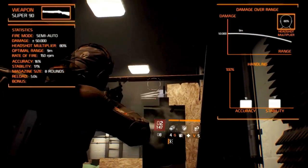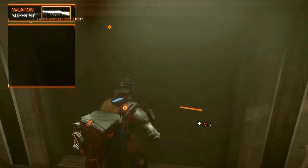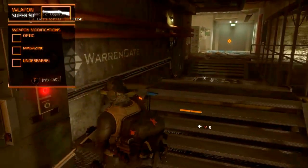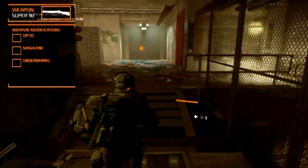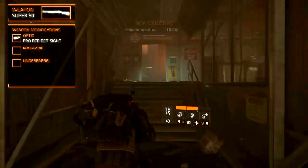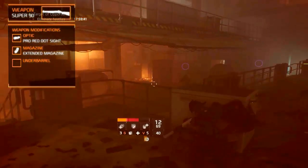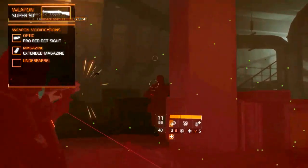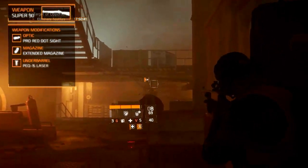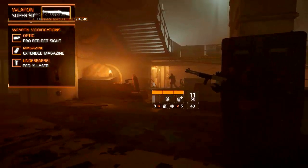Just like all other shotguns it gets an increased stagger bonus. It doesn't hold all four modification slots — it has the optic, magazine, and underbarrel. For the optic, which is small, we recommend the pro red dot sight which increases headshot damage and stability. The magazine slot takes an extended magazine, increasing capacity possibly up to 16 rounds and increasing the rate of fire. For the underbarrel, also small, we recommend the PEQ-15 laser which increases hipfire accuracy and accuracy.